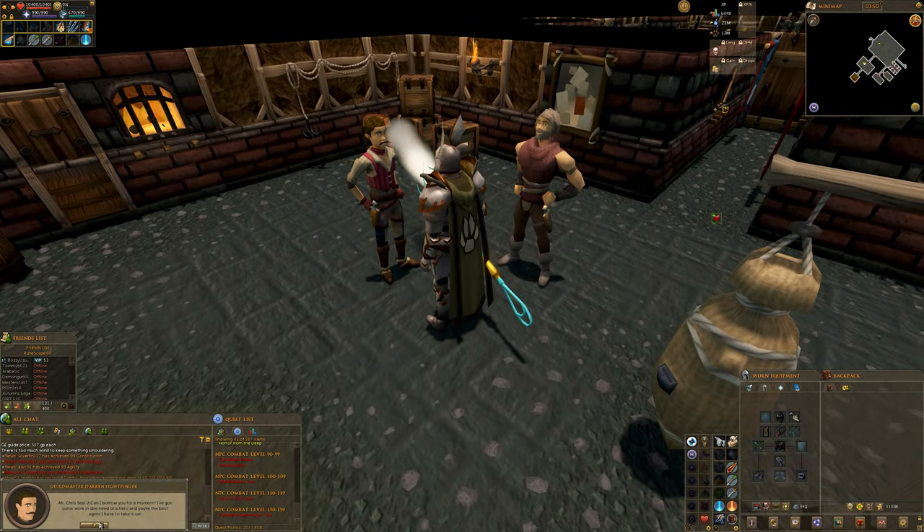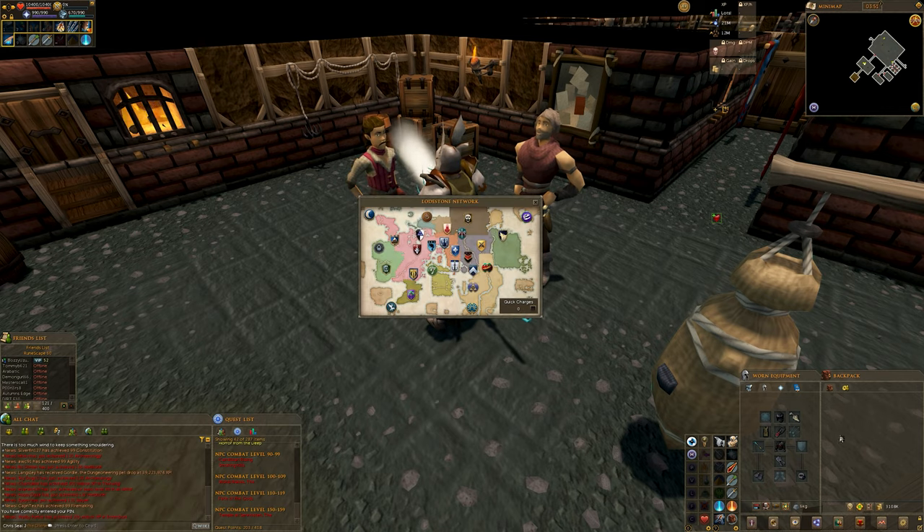He will inform you that he has hired a dwarf by the name of Urius Loric to make him a toy dragon made out of rubies, and he would like you to go steal it. Now teleport or run to Varrock.